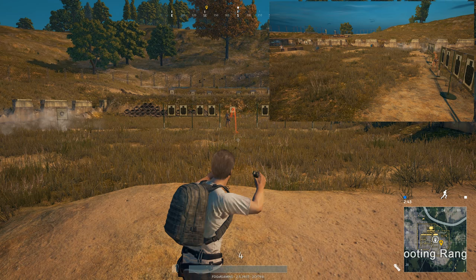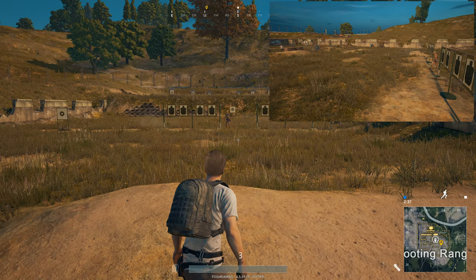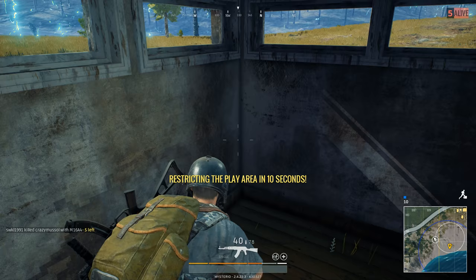The flashbang behaves in a very similar manner as a smoke grenade, but it bounces a lot more so it does not roll as much. Use the same basic technique as a smoke grenade but aim slightly closer to your enemy.